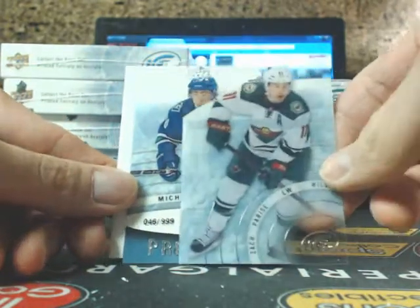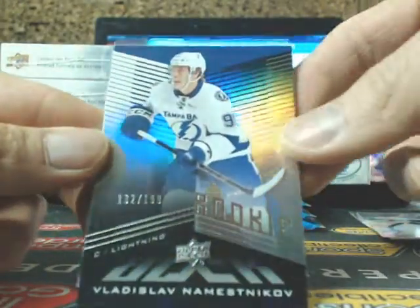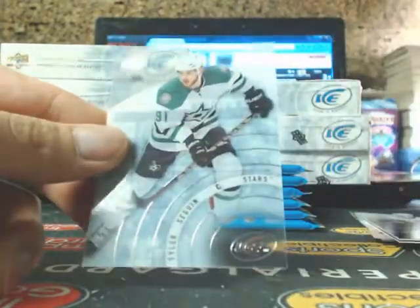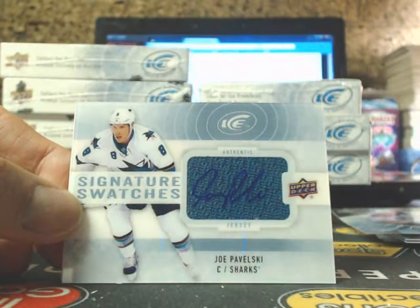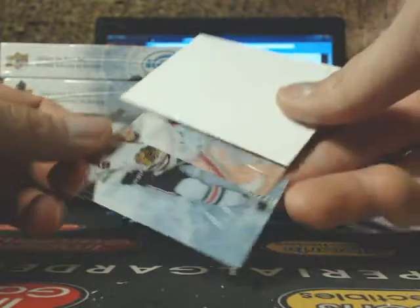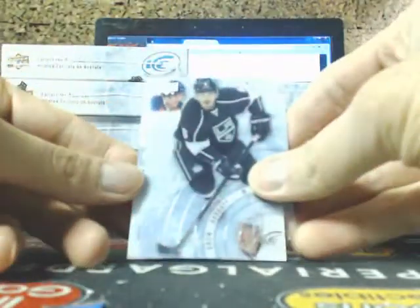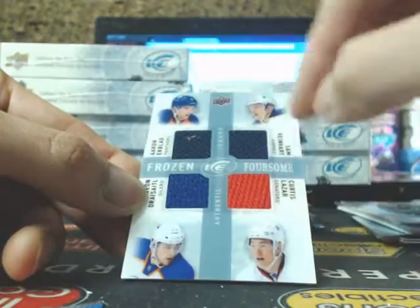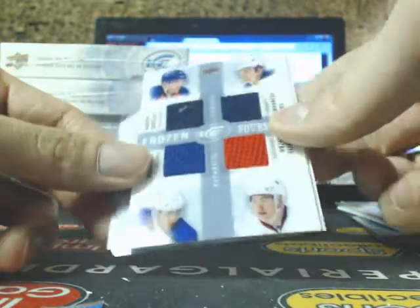We're shipping pretty much out of the case breaks — any eight box breaks or more, we're shipping all the base, goalies, legends, everything going out. Michael Zalewski for the Canucks and Joe Pavelski. Kopitar, Mason, Nikoi, and a black rookie of Vlasov Nemesnikov $1.99 for the Lightning, and Tyler Sagan. John Eberle, and a Signature Swatches going out to the Sharks — Joe Pavelski — going out to James.